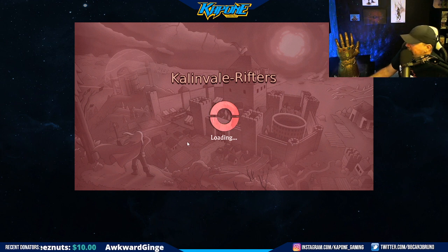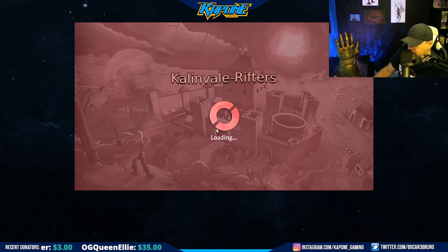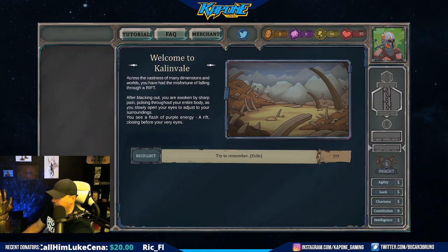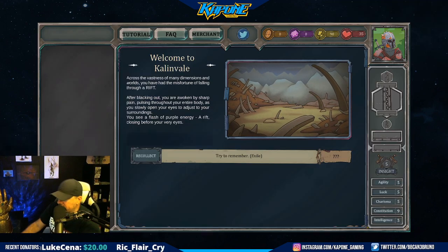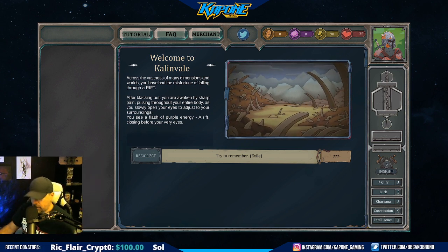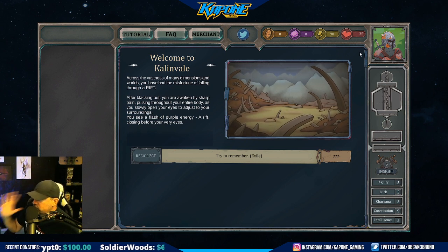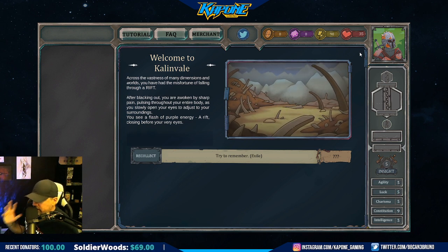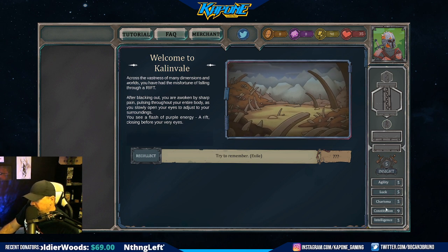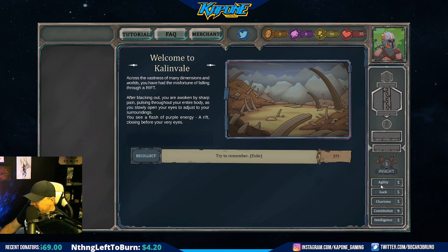Let's check it out. So this here is my NFT. It is a Deathless and I'm absolutely loving it. Here is my NFT right here. This is my guy. I loved it the moment I saw it and I had to have it. It just called to me. So this is story driven - I've never done this before, this is new to me. I'm seeing it for the first time as you're seeing it here. Agility 5, Luck 5, Charisma 5, Constitution 9, Intelligence 5, Insight 5.